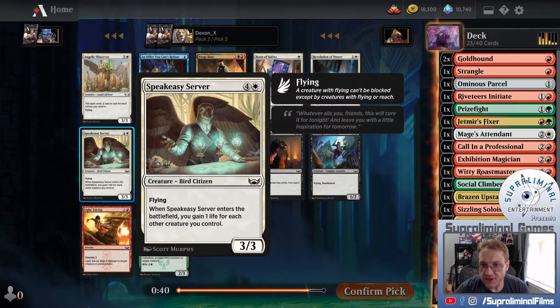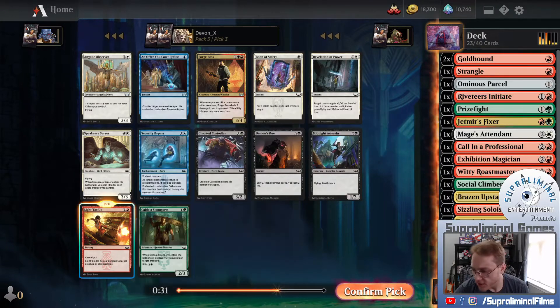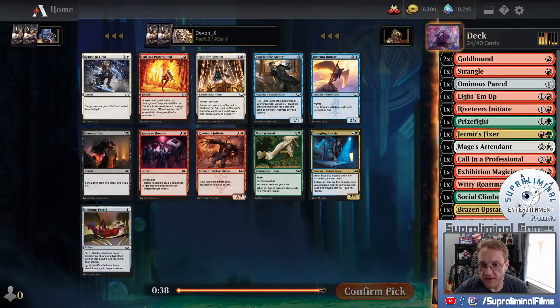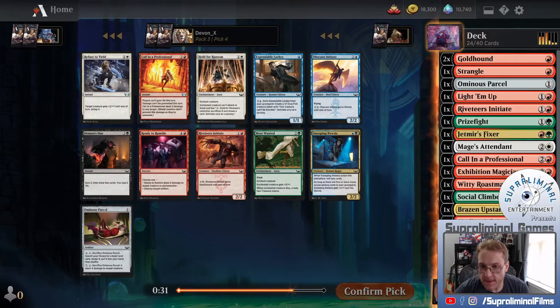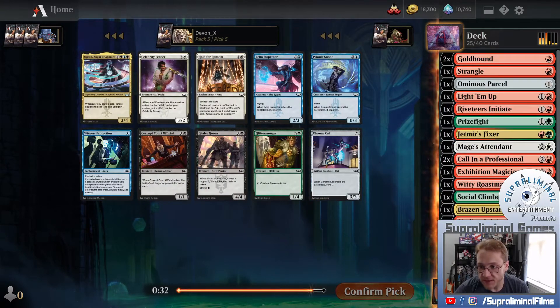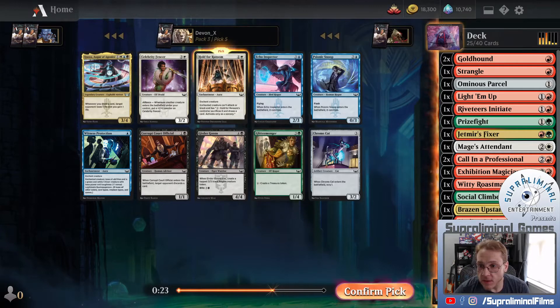There's a Light Them Up, a Speakeasy Server, and an Angelic Observer - more top-end cards. I'm not super interested in top-end cards, I'm more interested in cheaper cards. I'll take interaction fairly highly. There's a Call in a Professional. Ready to Rumble - pretty good. Initiate - another cheap creature. I'm going to Call in a Professional. I did not take the removal on the last pack, so I'm taking the removal this time. One thing I've definitely failed to do is pick up enough cheap creatures.